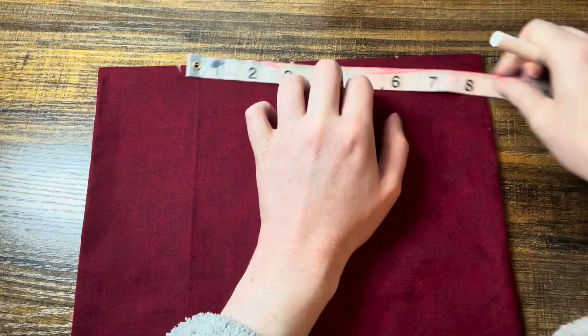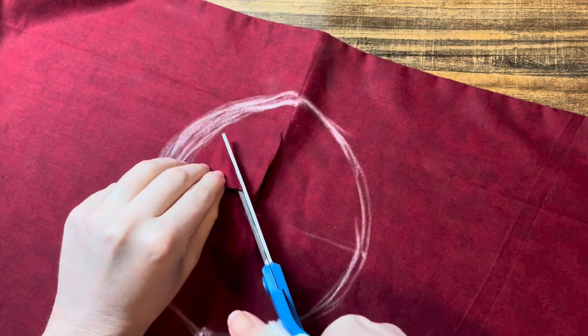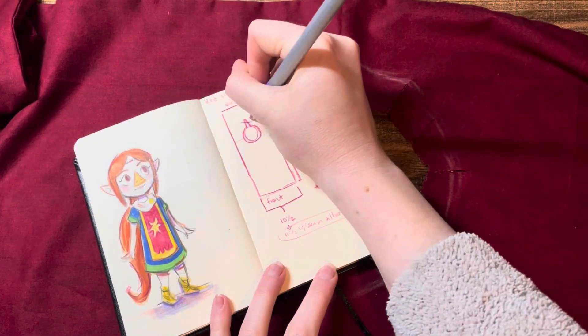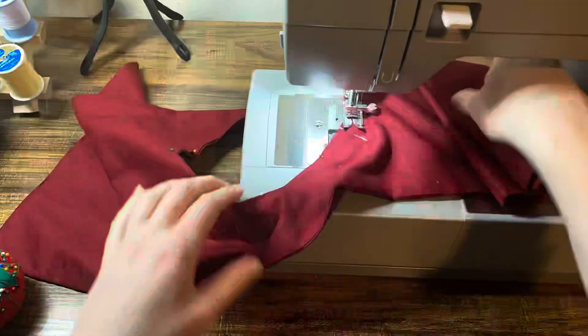For the hole for my head, I just marked how wide I wanted it to be and cut a circle out, leaving some notches that I would then fold in for the hem. This hole ended up being big enough for my head, so I did not need to add extra space with a slit in the back. Then I just folded everything in and sewed it all up.